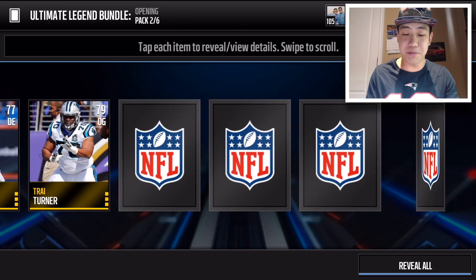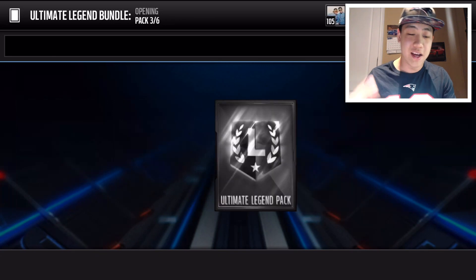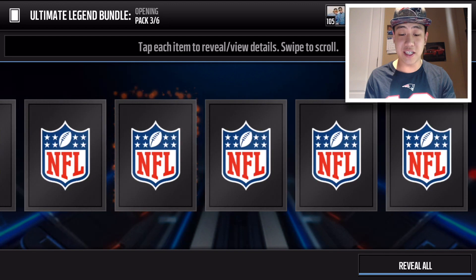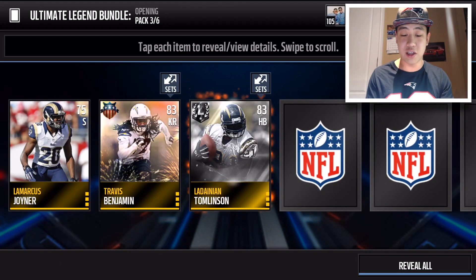We get Dez Bryant and that is about it in the second pack — wow, no luck right here. I also want to do that Larry Fitzgerald set. The heat came on — we got Travis Benjamin, and that card still goes for a little bit of coins.